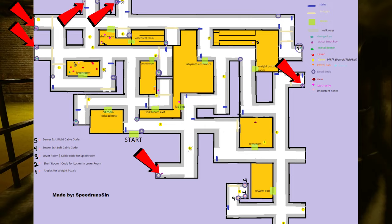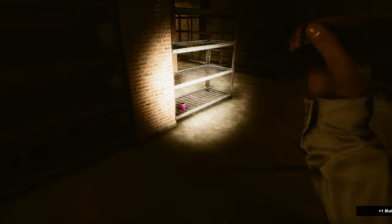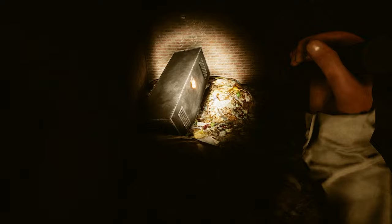As you look for the keys, make your way to the shelf room located here. You will need to use one of the following ladders to access it. Once you get there, check out the note that's on the dead body in the room — it will give you a code to a locker located in the lever room. From the shelf room, make your way to the lever room using these stairs. Once inside, avoid the facehuggers and move to the locker on the left side of the room. Open it using the code you found and then pick up the metal detector.